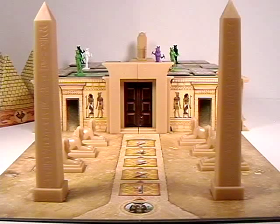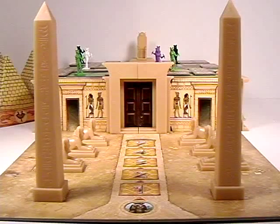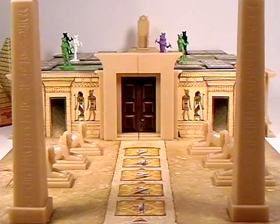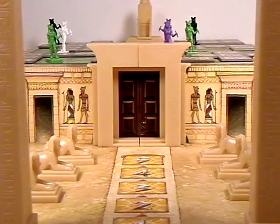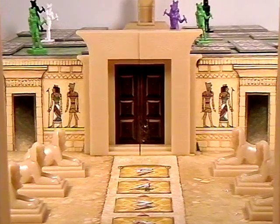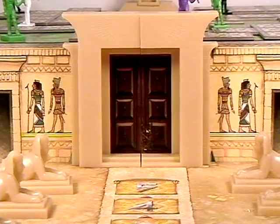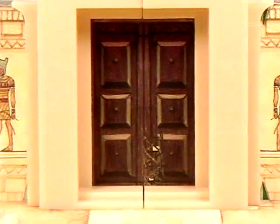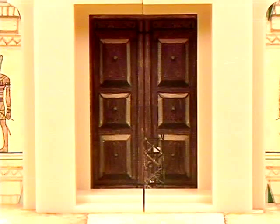The setting is ancient Egypt. You are one of many architects called forth to help Cleopatra build a fabulous new palace to please her. One of you will be named the Chief Architect, and those of you that fall victim to corruption will be fed to the gators. Who will win and who will die? Find out this week on Board Games with Scott.